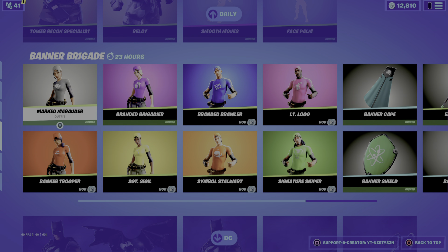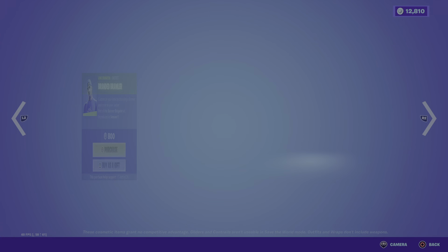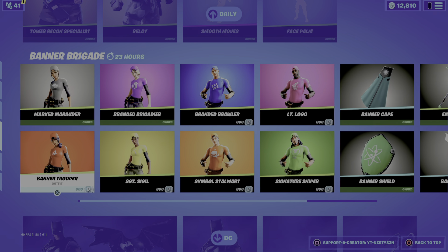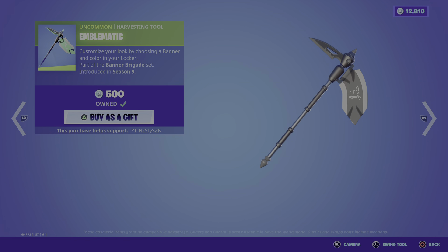We've got the Banner skins, both male and female. They are 800 apiece and they did come out in Season 9. Then we've got the Banner Cape and the Emblematic Pickaxe. The Emblematic Pickaxe is actually really clean.